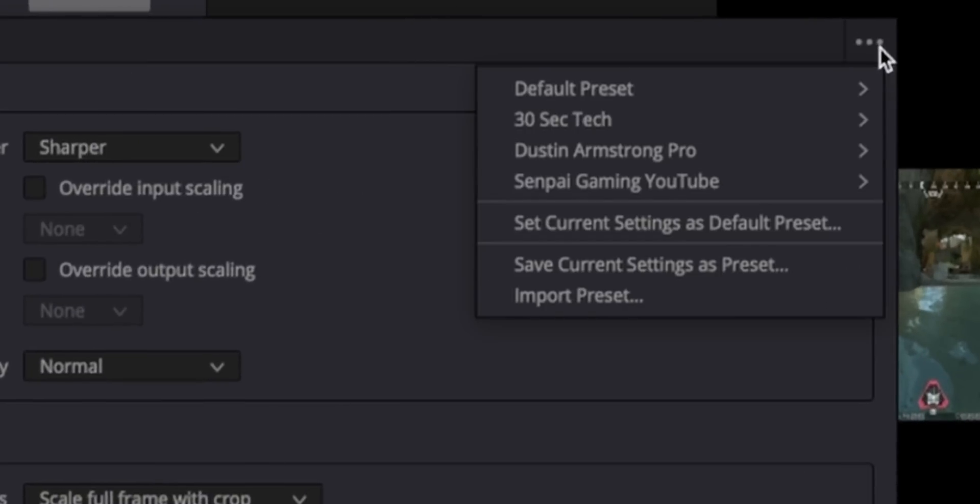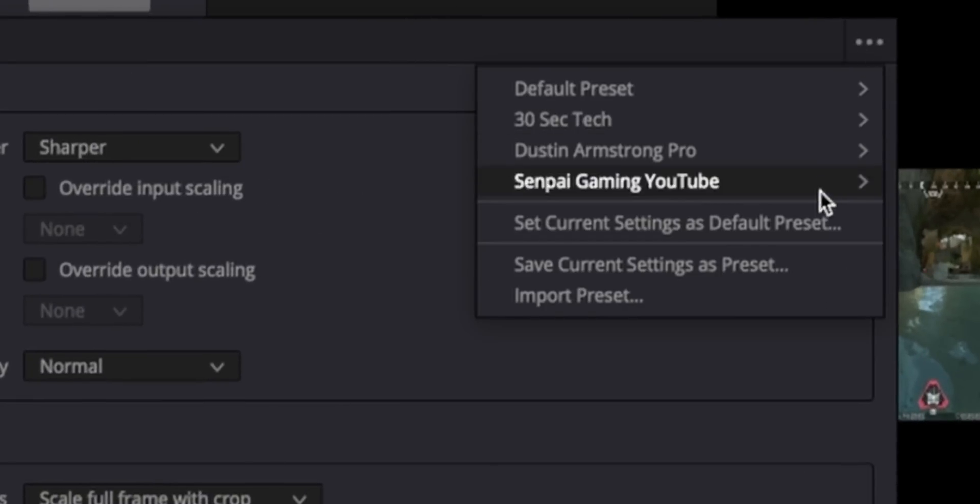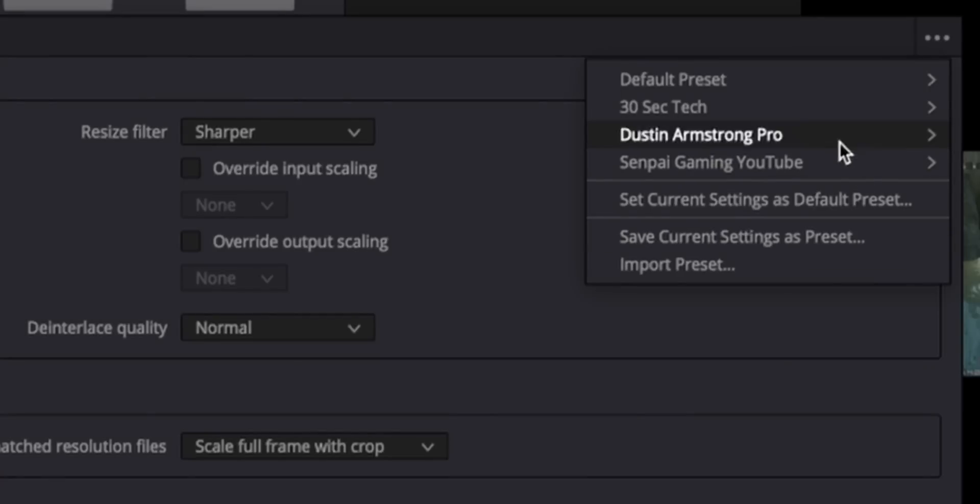Next, go to the image scaling and then change this to scale full frame with crop. This is going to scale any clips that are not the correct resolution. If you don't like this, you can always change it later. Now the best part — before we click save, go up to the three dots, click that, and then do save current settings as preset. You now never have to change this again. Anytime you create a new project for vertical, you can just load in this preset.